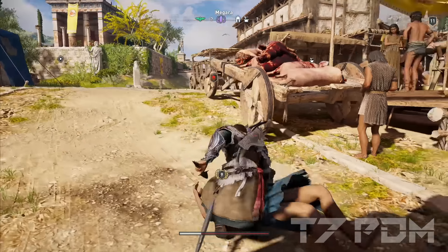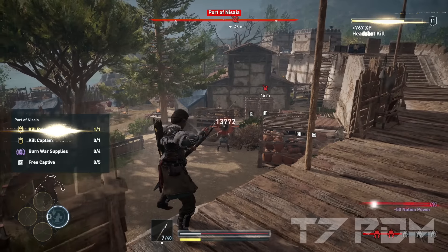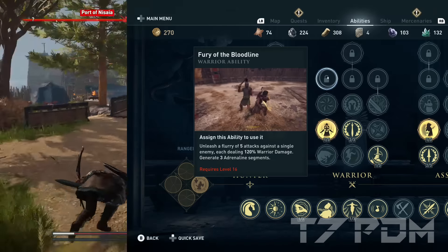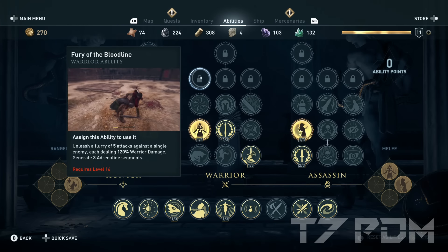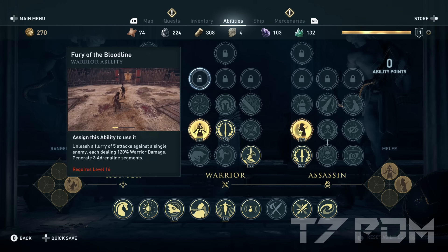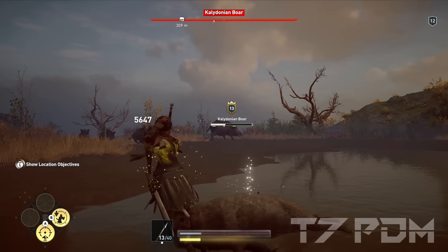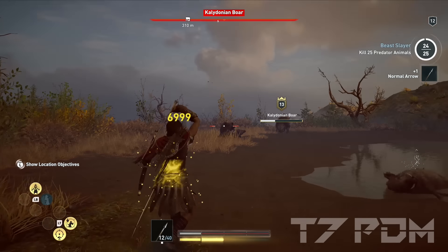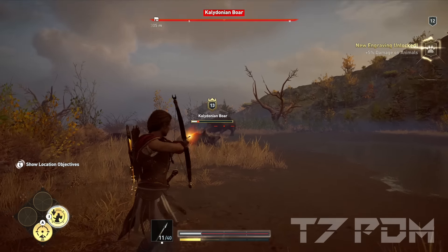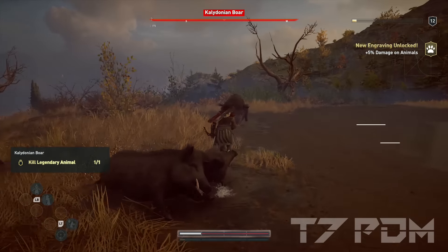That of course includes every normal enemy, every mercenary, every leader, and even every polar mark which you can simply one-shot on level 10. The only reason I'm not able to hit 100,000 damage on level 10 is because the Furious Bloodline and Overpower attacks — the highest damage dealing attacks — are still locked until you reach level 16. So once you reach a higher level, you will be totally obliterating this game. This is the perfect pre-build before you start to transition into the more powerful level 22 builds.